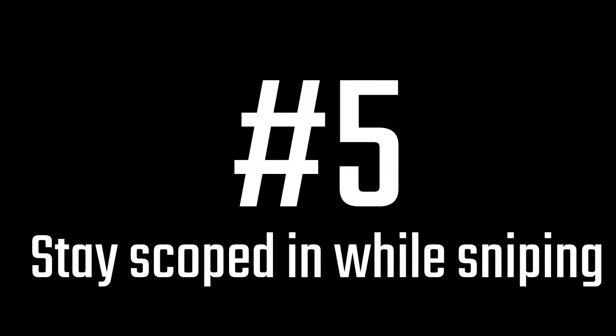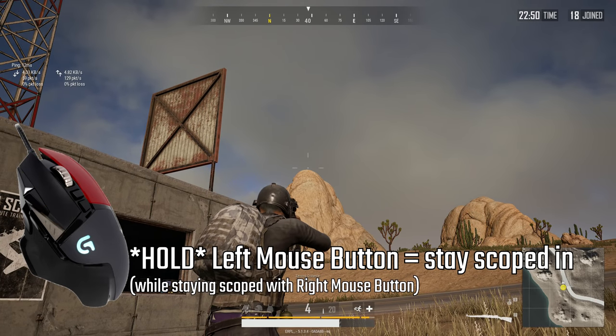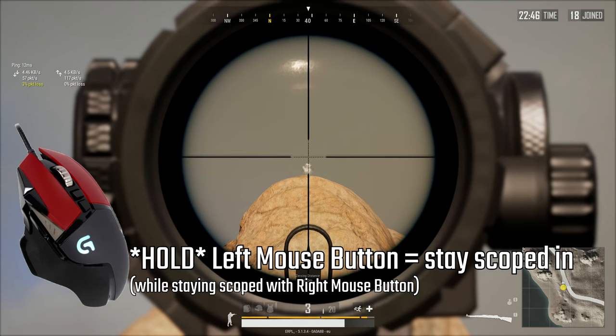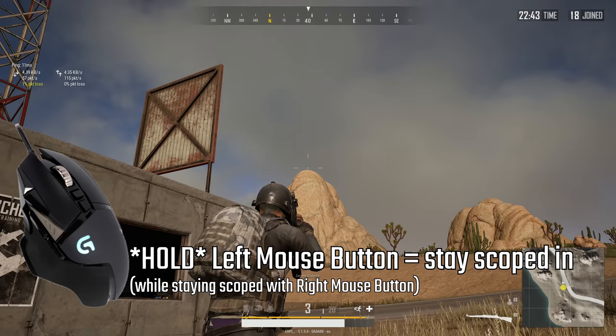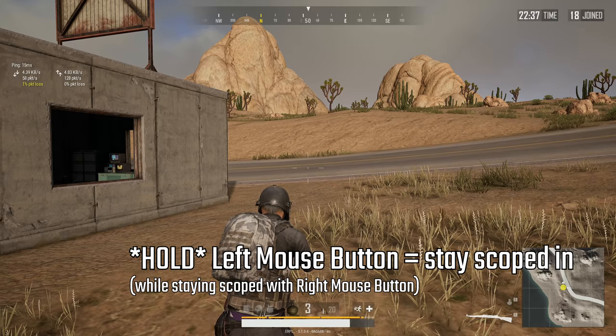Number 5. When you're taking a sniper shot with a bolt-action sniper rifle while being scoped in, you can hold the trigger button — left mouse click by default — to see where the bullet hits. Note that you're not rechambering the next bullet until you let go of the trigger button.